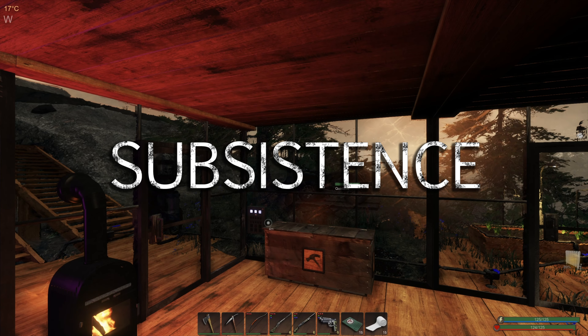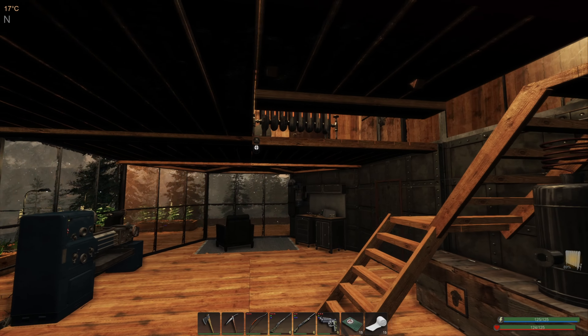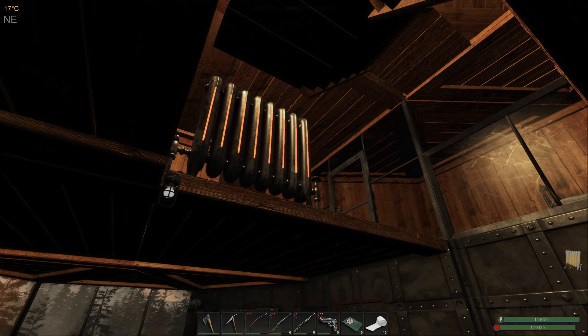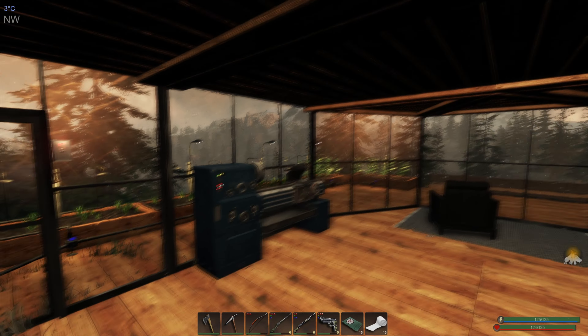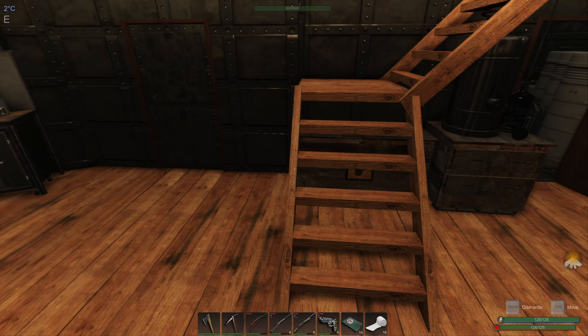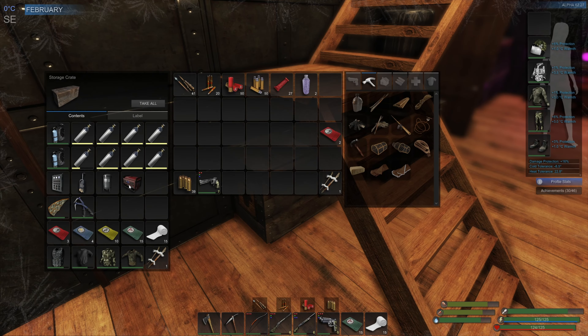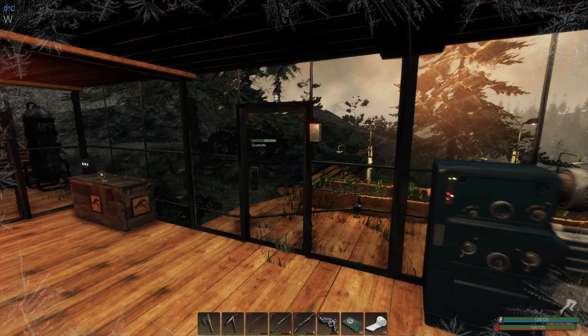Hello and welcome back to Subsistence. In the last episode we started making progress towards prepping for a new base. We're going to build another base over the other side of the map, and I need some gear and some stuff to take with me. I was thinking after that episode it would probably be best if I put it all in the ATV.